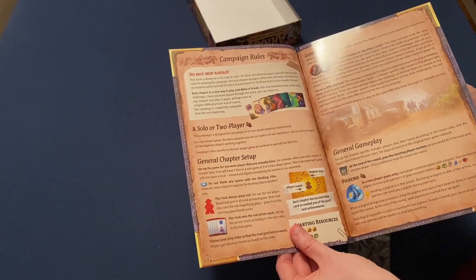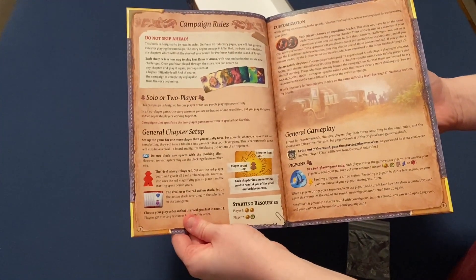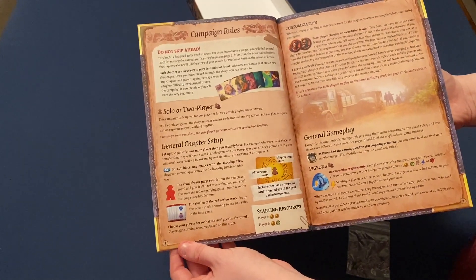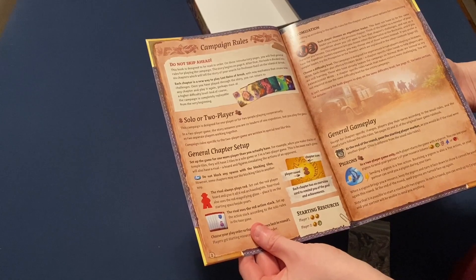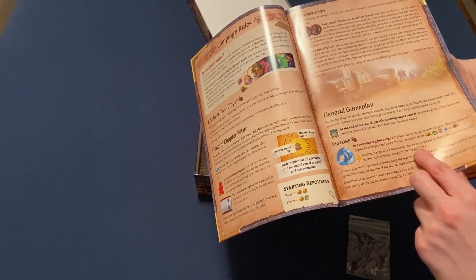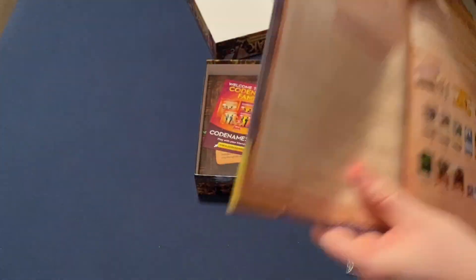I don't know how much we can show given the spoilers, but maybe I'll do a real quick flash of the cards. I can show you at least these first couple pages — general gameplay, setup. The rival player always plays as red, so we've got competition. Each player chooses an expedition leader, then you choose a difficulty level. Are we playing together against the red player? I think we might be. In a two-player game only, you start with a pigeon. So we get encounter cards, achievements, chapter goals, story path, plot points, chapter score, and then starting the campaign.